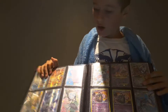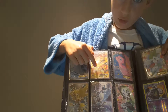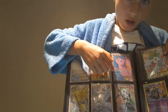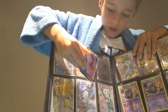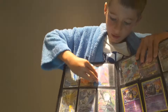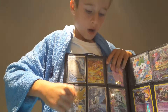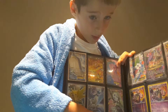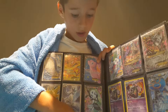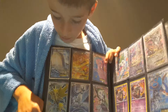Next page, I got a Wailord EX fullart, a Charizard EX fullart from the Red and Blue Collection, a Mew EX fullart — wait, I don't think you could see the Mew, so here's the Mew. I have a Zapdos fullart, Articuno fullart, Meloetta fullart, Emolga fullart, Hoopa EX fullart, and the Volcanion EX fullart.